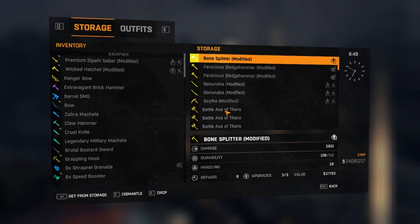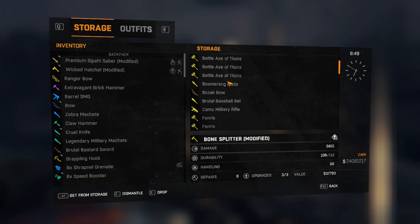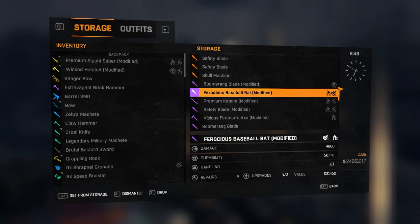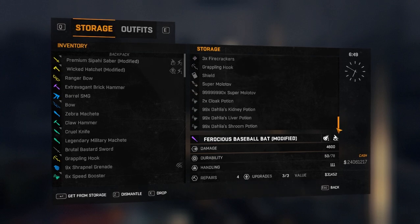Hey guys, it's Redneck. Today, I'm going to show you a solo duplication glitch for Dying Light. This works on all systems, including PC, Xbox, and PS4, and is very easy.